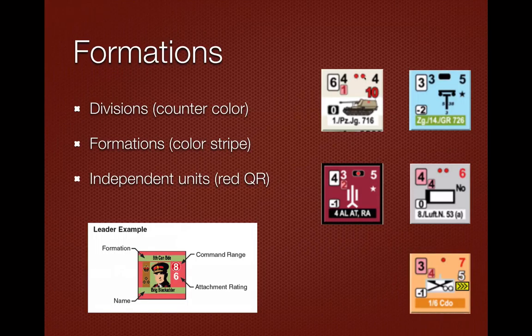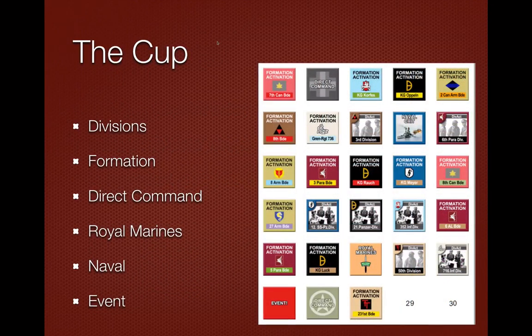If you think about this, these independent units are quite handy because if they're in the command range of multiple formations, they can be used multiple times a turn. You can also see that dots on the counter indicate the number of steps: two dots is a two-step unit, one dot is one step, and no dots means it's a zero-step, very light unit that's very easy to kill. Each turn, you have a cup where all the chits are located, pulled in random order to show which units conduct actions. Not all chits are automatically put into the cup each turn — some are, but the majority are not.